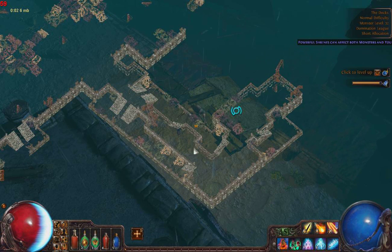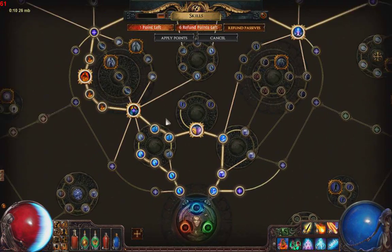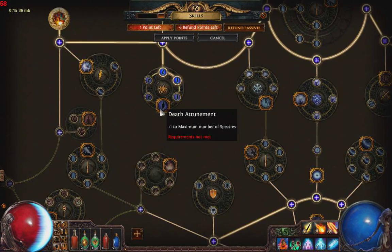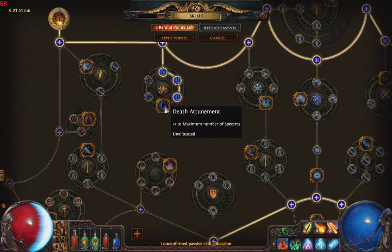This is Path of Exile. I'm Ekki. I just turned level 33 as my witch, which means I got a new skill point. I'm currently going for the plus one maximum number of specters, and I'm going for the minion life as well. So it looks like next level I'll be able to have one more specter, which will be pretty sweet.